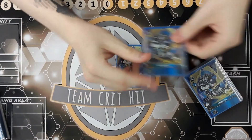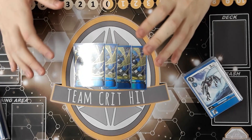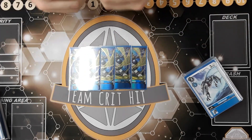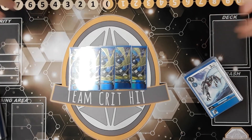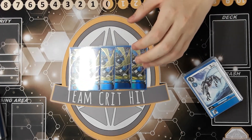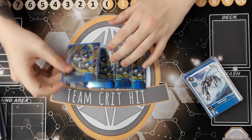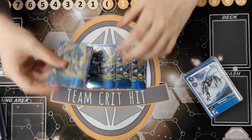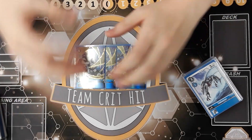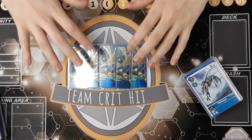Next we'll take a look at the champions. We're running four Lowemond — and having played against this deck as a yellow player, this is the scariest card in the deck by far. It allows you to digivolve from your hand onto your blue tamer, treating it as if it were a level three Digimon. You can get tamer value and then just play the Lowemond on top for two and swing for game. It's terrifying and a really key part of the deck.